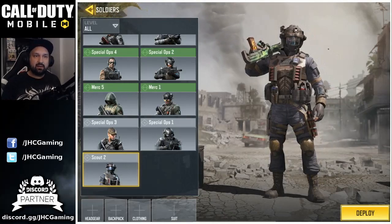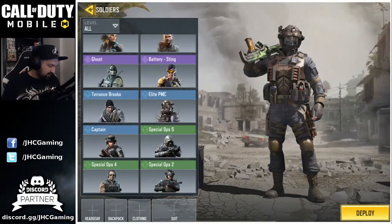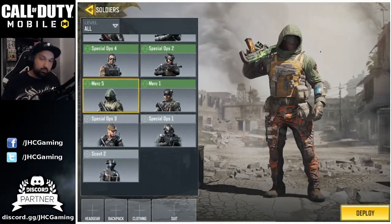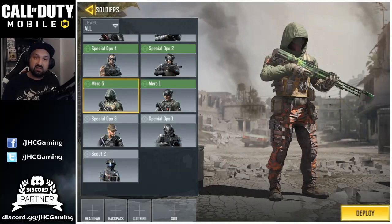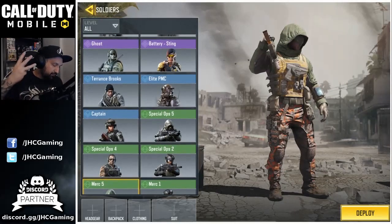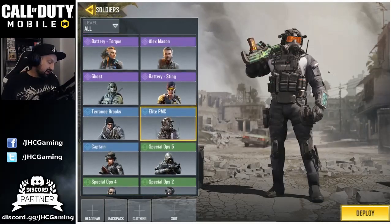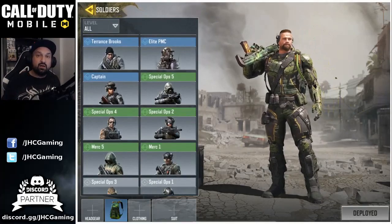Now, what are my favorite skins in the game — do I have a top 3? One of my favorites right now is Elite PMC — it's one of the skins I use the most. Also Merc 5, which is in my loadout and one of the coolest looking skins in the game. For the third spot, the Captain is really cool, or maybe Spec Ops 4 just because it's so rare. I also like Mason and Ruin Jungle — there are a lot of cool skins in this game.